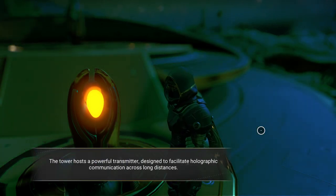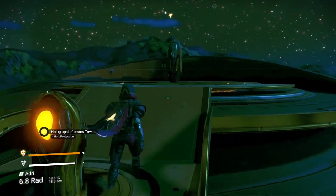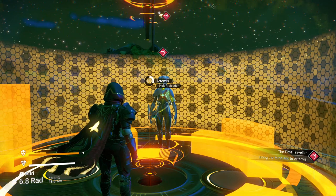Nanites - about 30 of them. Nothing in here except a couple of chairs. One of these usually has a terminal you can get nanites from. While we're here, get our word of the day - pathetic. Our word of the day is pathetic. Hollow terminus activated - multiple signal sources available. The tower hosts a powerful transmitter designed to facilitate holographic communication. Going to Artemis. And up we go.